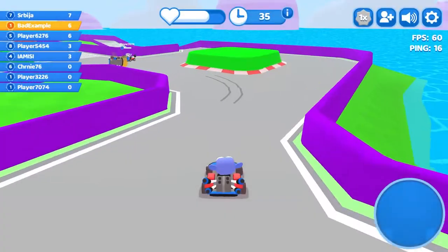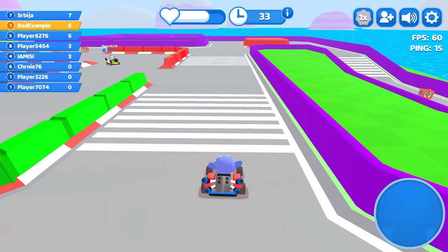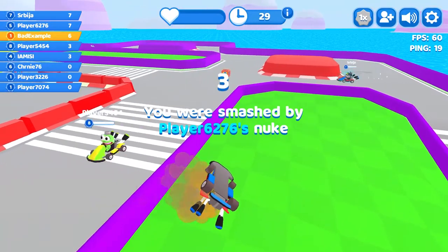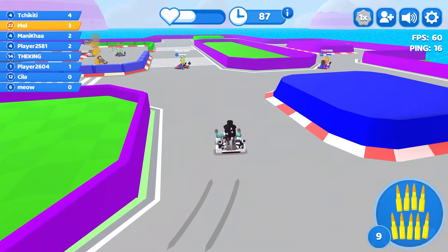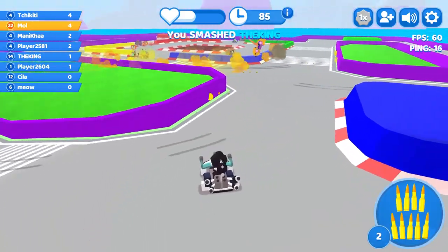For tip number two we look at driving styles. A lot of players press forward and use left and right to drive around, but never use their reverse. In this example you see the opponent firing a nuke which you can never evade by driving forward. Using your reverse is really important to avoid attacks from others. It can also be useful to bring yourself into a better attacking position — you've got a reverse, so use it.